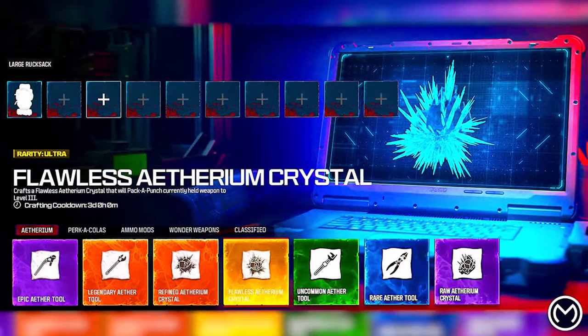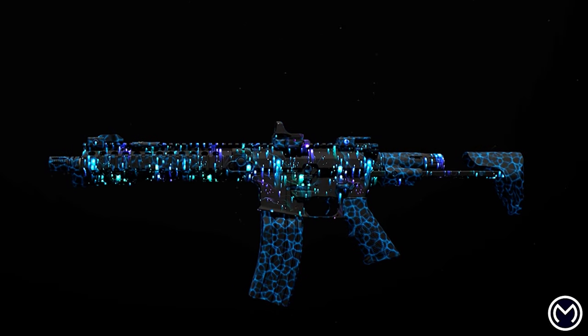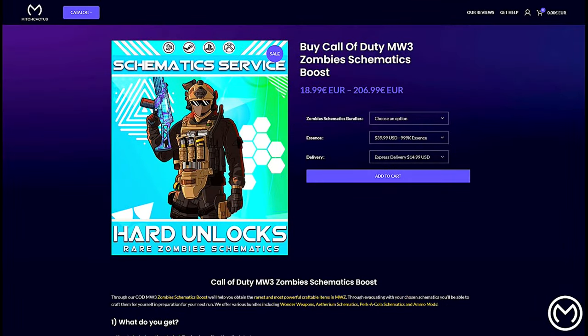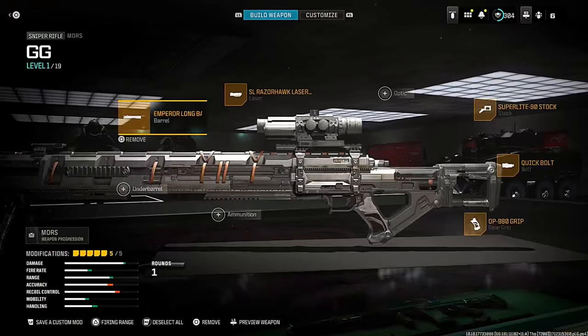If you are interested in any Call of Duty services, they can unlock anything on your account — any camo, schematics, zombies, whatever you want, even the nuke skin. They can do it for you. Check it out, the link is in the description. They're 100% trustworthy.